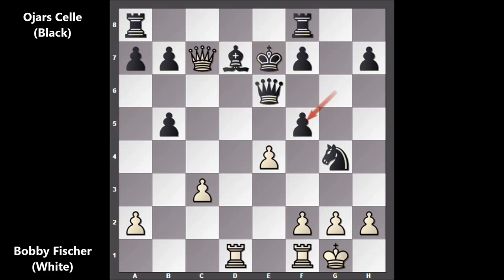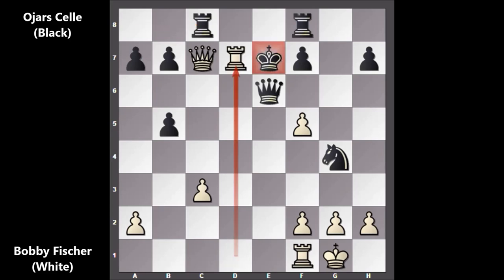G takes on f5, and then e takes on f5 — the deadly e-file is open. Fischer plays like Mikhail Tal, or maybe like Paul Morphy, who also started games with the Evans Gambit. The e-file is open and Fischer is waiting, seeking the perfect moment to strike. After e takes on f5, we have rook from a to c8 attacking the queen. But Bobby Fischer didn't move the queen — he moved the rook. He played rook takes on d7, another smashing attacking move!